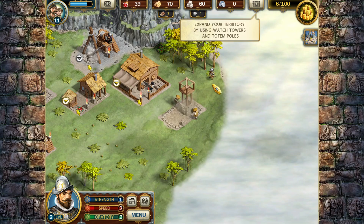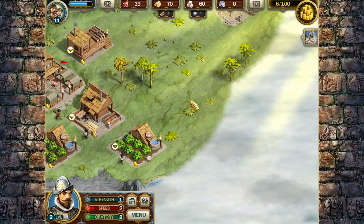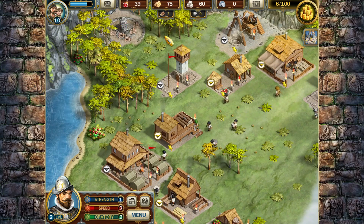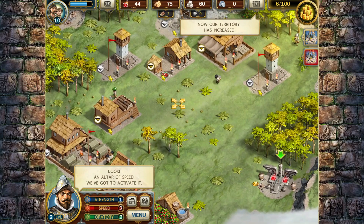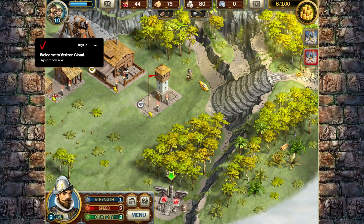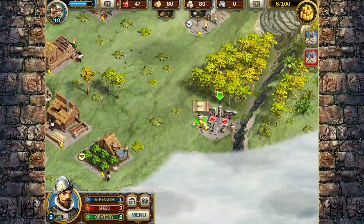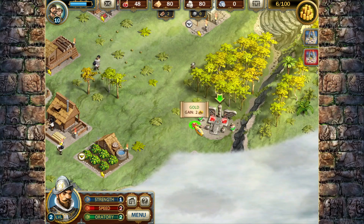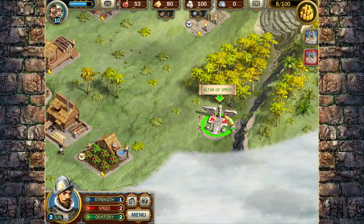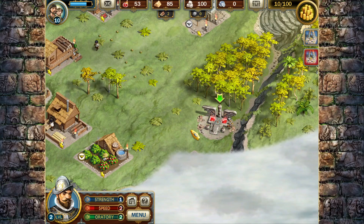Expand using watchtowers and totems. We haven't reached a totem yet, so as soon as we do I'll show you how the totems work. I don't have that many more trees in this area, but I may be able to put a woodcutter here. This altar of speed is like the red stone, but it's temporary - I will only have that speed for a short amount of time.